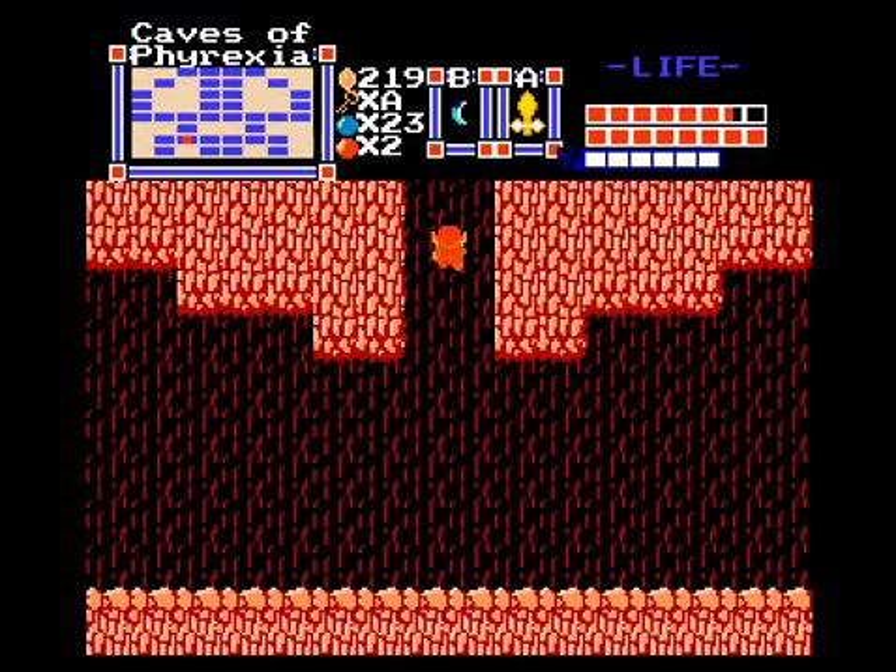Go right — oh, more blue wizrobes. One phased right into me, son of a bitch. Blue dark nuts — absolute joke, I yawn at these guys. Over here you want a super bomb, and there's another very important item we can find here. Blow a super bomb and enter this cave. Sorry, had to reinforce my door — Volrath's minions would do anything to get their hands on this.